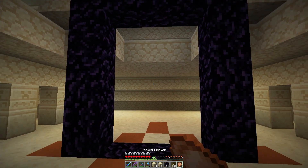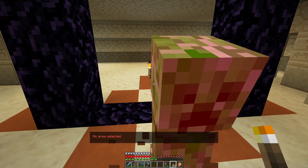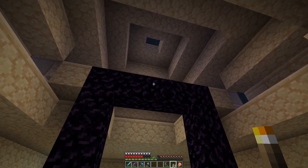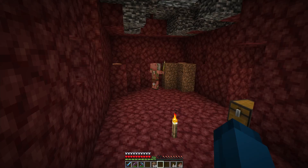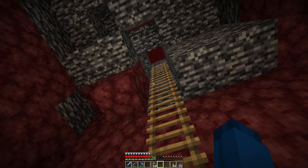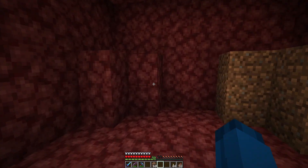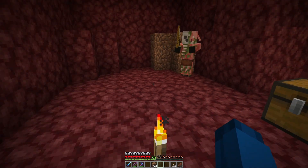I'm going to put the nether portal inside the pyramid and I actually collected more obsidian to make the portal a little bit bigger, because we just had the standard portal size. Let me light it up — I don't want any surprises. We can definitely make our nether portal right here. It might be a bit too wide, so I'm just going to shrink it down a little bit — not too big but not too small. Now we have to see where it leads.